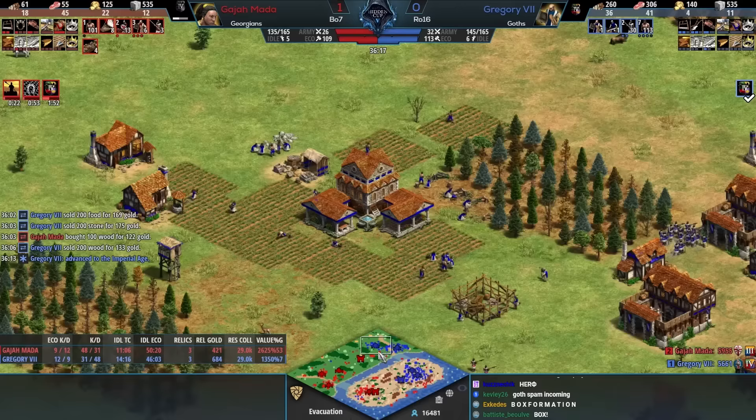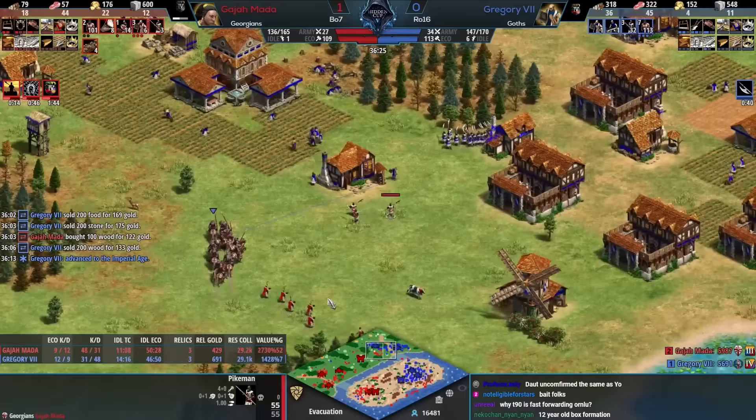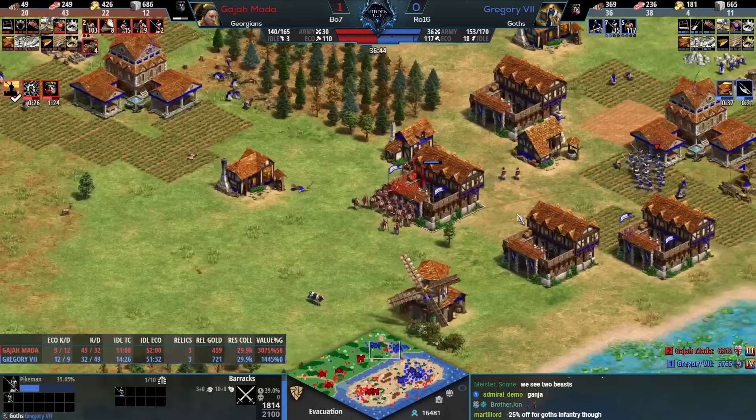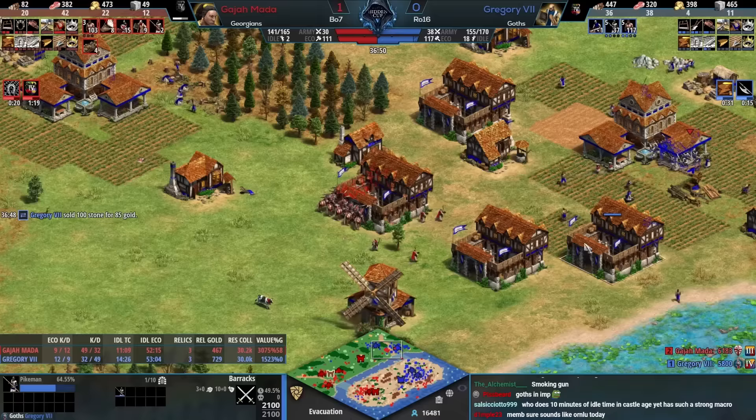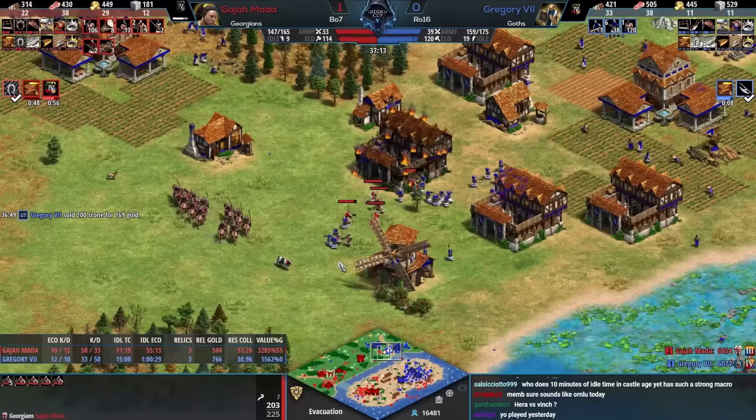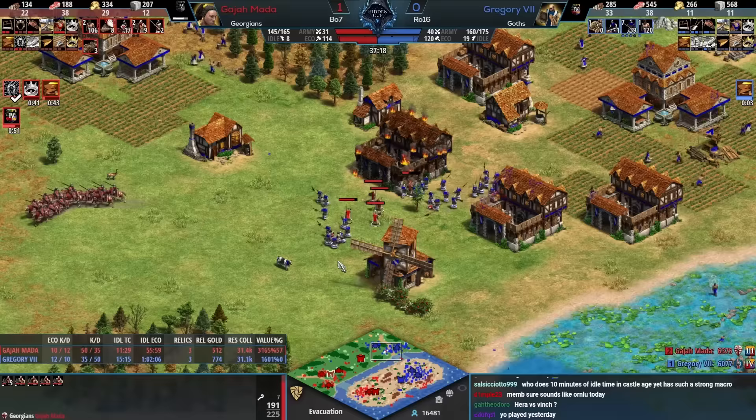You cannot forget that there's also the starting eco and both players have dropped a castle there — lots of exposed eco on both areas of the map right now. Conversions will try to force the pikemen back, but Gregory doesn't need to take a fight until Halbs come in in around 20 seconds. Once Halbs come in it is going to be tough for Gajamata to keep this fight going — that's why he's building his other castle back at home.